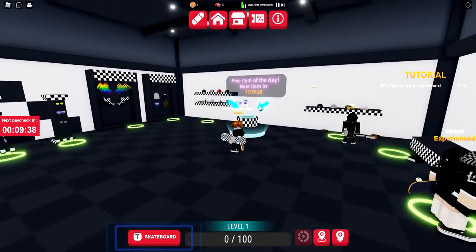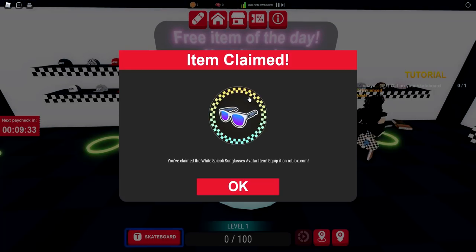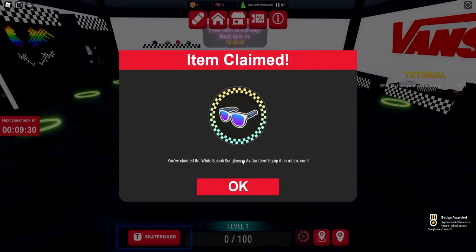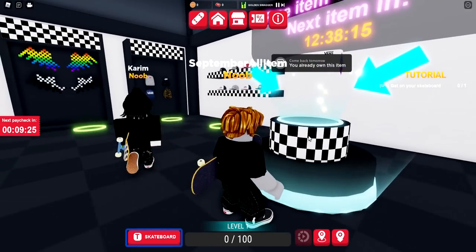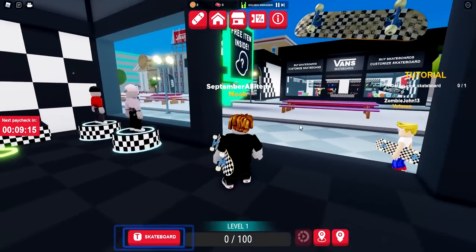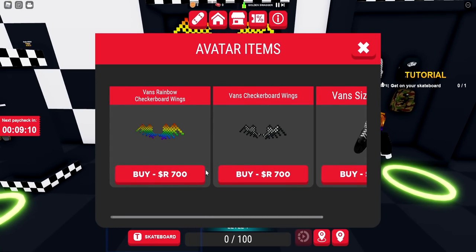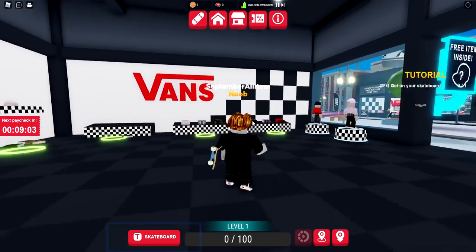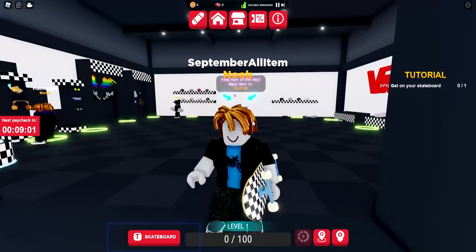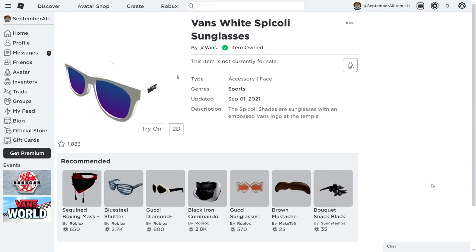So if you've missed this video, do not worry — you can always subscribe so you don't miss any of the newest free items. You have claimed the white speculi sunglasses, item equipped on Roblox. That is how you can get these white glasses for free. As of right now, there's nothing else free in this game — you can buy accessories like the wings for 700 Robux, but hopefully there will be new free items soon. Second item secured: the white speculi sunglasses — a pretty nice free item to claim.